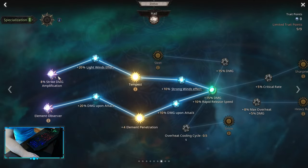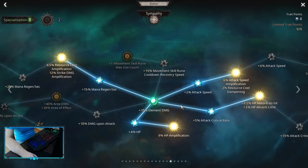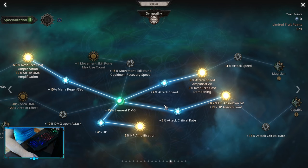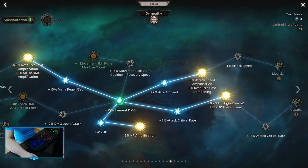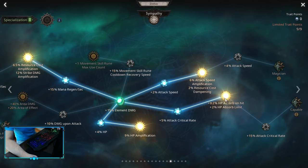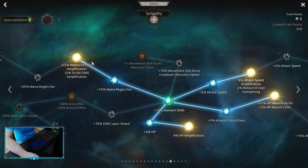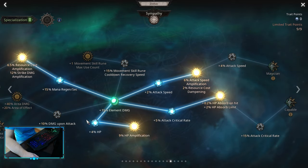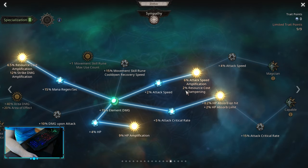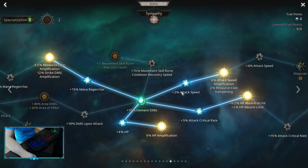On the second spec, you want to go Strike Damage Amplification and Elemental Observer. On Sympathy, pick up HP Absorbent Hit. If you don't have HP Absorbent Hit, you're going to keep dying from the Convert Mana, so be careful. After that, pick up Strike Damage Amplification. I picked up Attack Speed and HP Amplification, but you don't have to spend these Points — you can spend these 4 Points somewhere else on your Zodiacs.